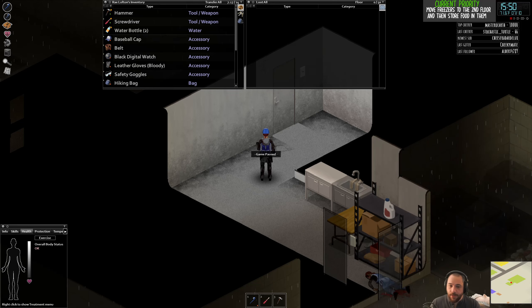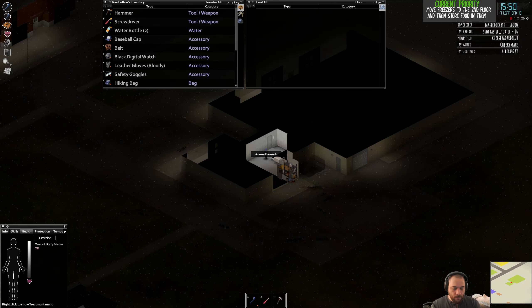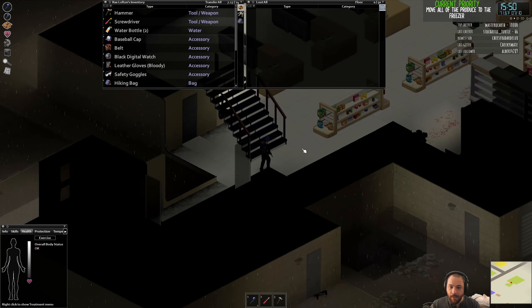There are a few different things I could do. First I want to move all of the produce to the freezer, and then after that either search for a sledgehammer — which can be a bit of a daunting task to secure the second floor — or start securing the first floor, which would be more ideal if I found a carpentry book first. However, we are across the street from a bookstore, so securing the first floor through carpentry might make the most sense.